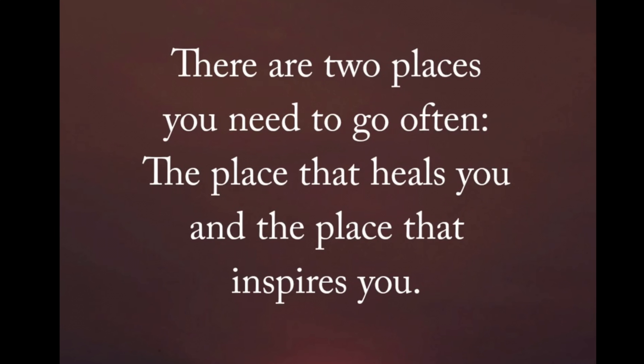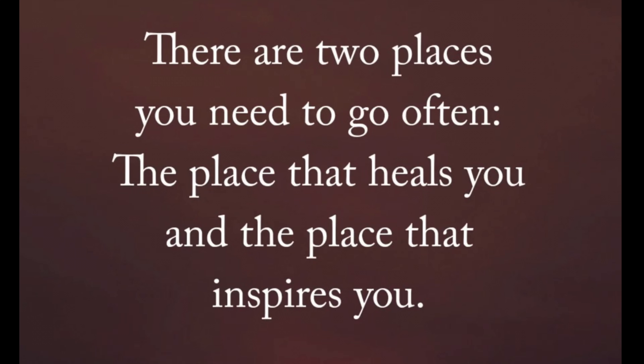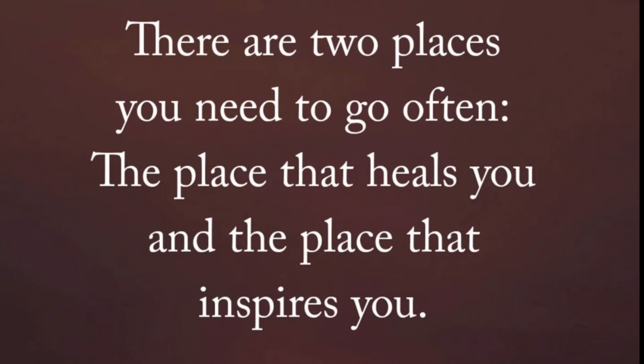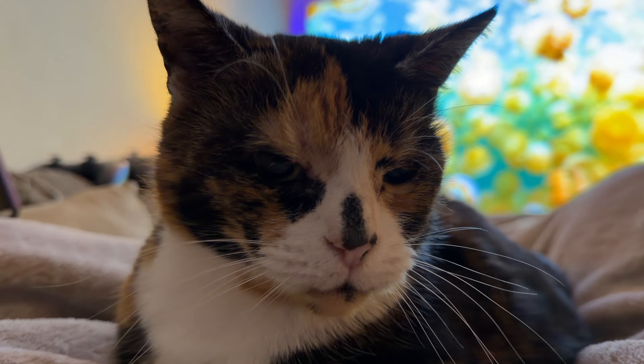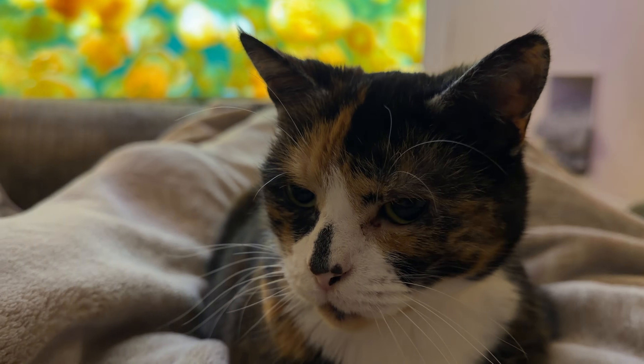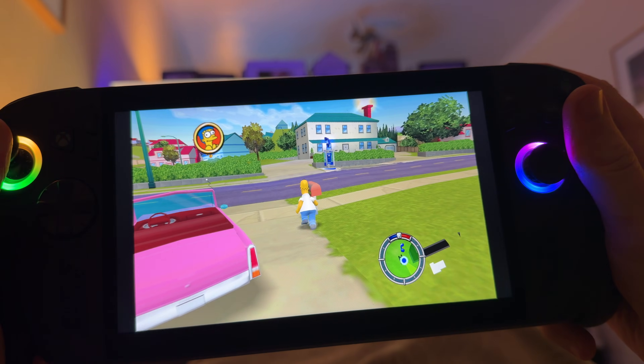Thanks for watching — I'd love to share this awesome quote: there are two places we need to go often, the place that heals us and the place that inspires us. It's so easy to get burnt out in this crazy world, so let's find that place — whether it's a park bench, our favourite coffee shop, or a quiet room in our house — to recharge our emotional and mental energy. Stay encouraged today. As a bonus, here's our gorgeous rescue cat, Pancake. If you want to know the 11 things I love and 11 aspects I'm less keen on about the Xbox LAX, check out my two-month review video. Like and subscribe if you enjoy this content — thanks for watching!